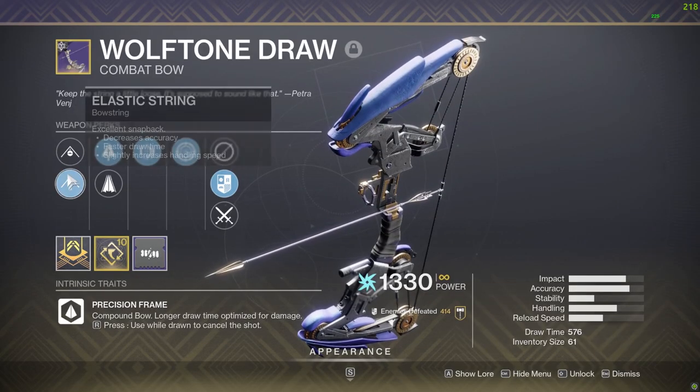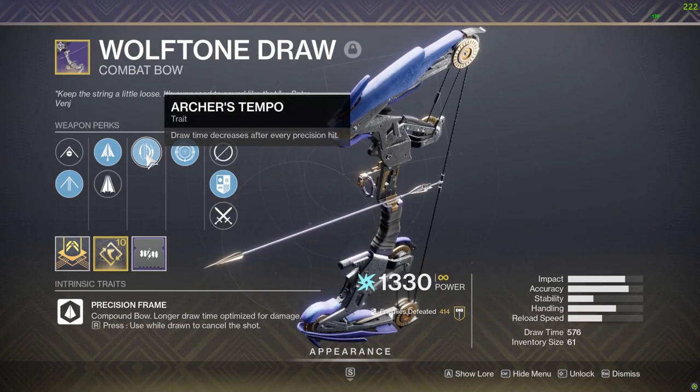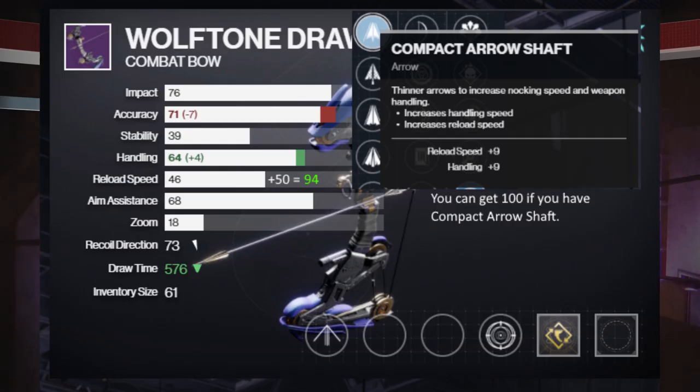With this maximum draw time roll, using Elastic String, Draw Time Masterwork, and Archer's Tempo, I can also pair Frenzy in the 4th column, which not only increases the damage by 15%, but also provides a flat +50 reload stat to the weapon, which almost maxes out your reload stat.